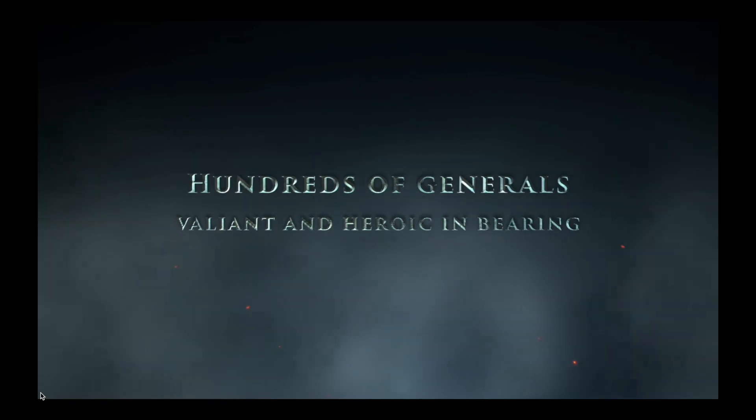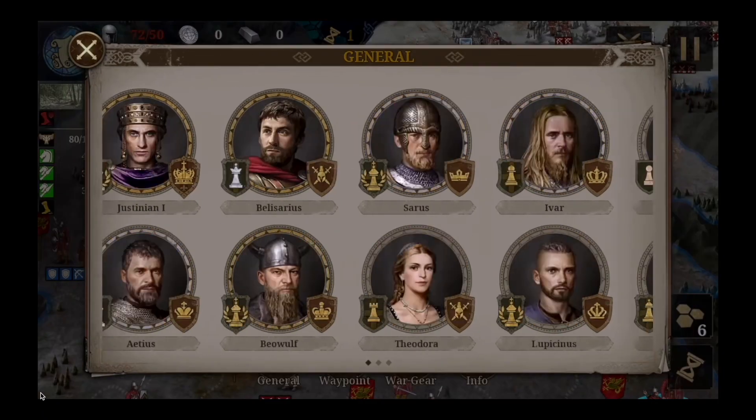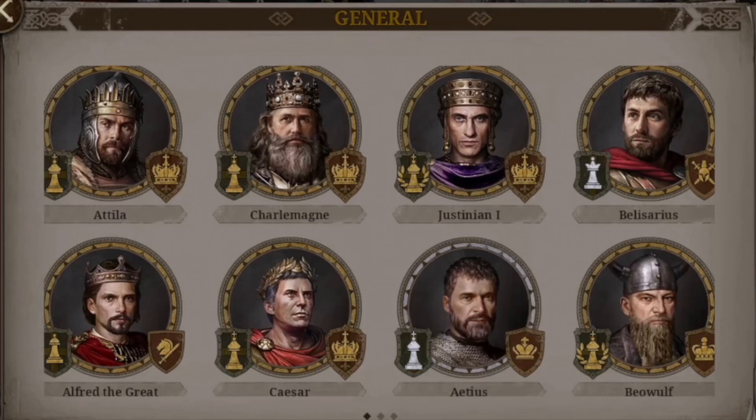Here we have a quick glimpse into the generals. We can slow it down and analyze it a bit more. In this first screen, these are the legendary generals — we can see Attila, Charlemagne, Justinian, Belisarius, Alfred the Great, Caesar, Aetius, and Beowulf. All of these I believe are part of the legendary tier that you need to unlock.